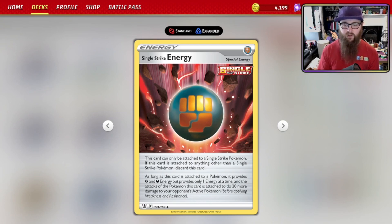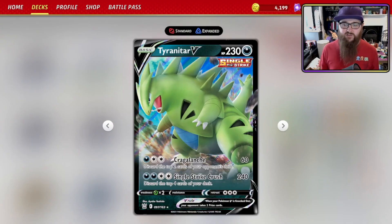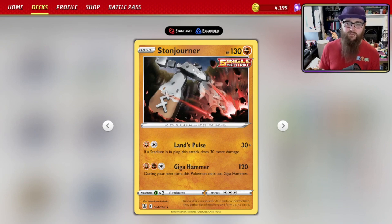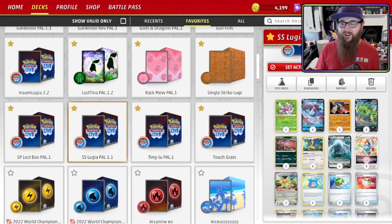With two Single Strike Energy attached, Single Strike Crush is suddenly doing 280 damage — knocking out essentially every VSTAR in the format. Craggalanch does 100 damage, knocking out quite a few basic Pokémon. Single Strike Crush can hit for up to 320 damage, and Craggalanch up to 140. Stonjourner's Giga Hammer reaches 200 damage, and Yveltal can potentially hit up to 190 damage. It's very strong, especially when you factor in weakness.